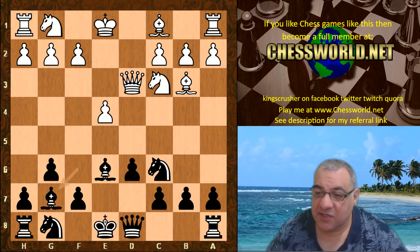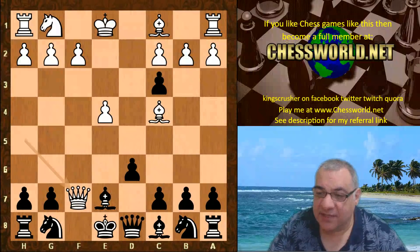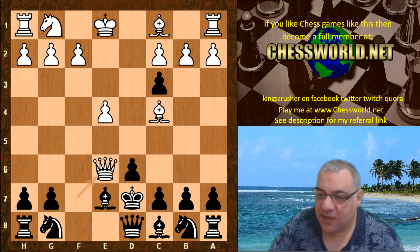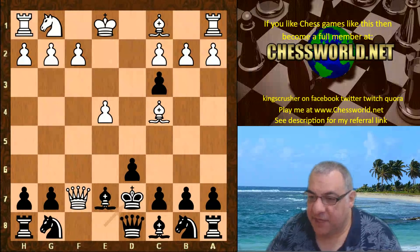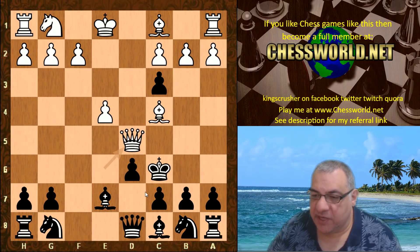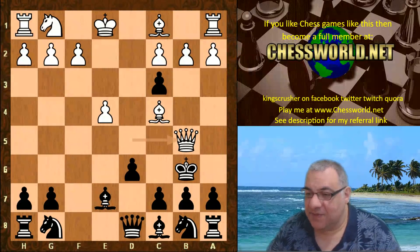Leela just took this pawn, but really that's a perpetual check: Queen takes f7, King here, and white has a perpetual check with Queen e6 check. We just carry on checking like that, and if the King ventures out to avoid the checks by not going back to d7, then it's checkmate.